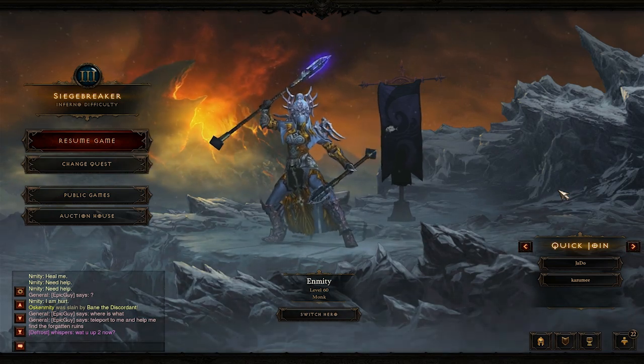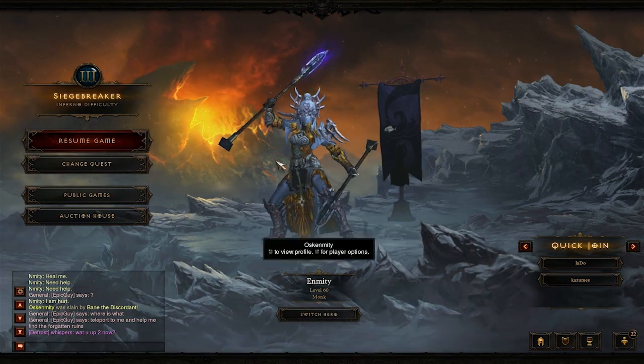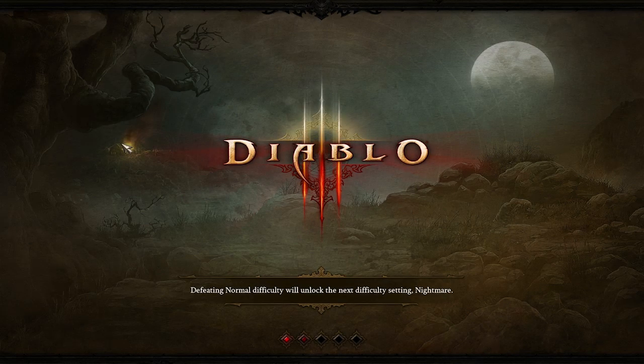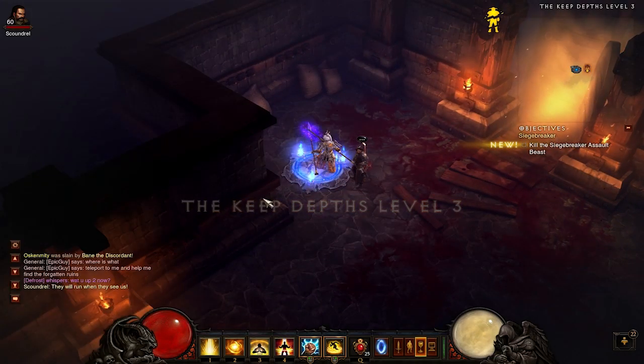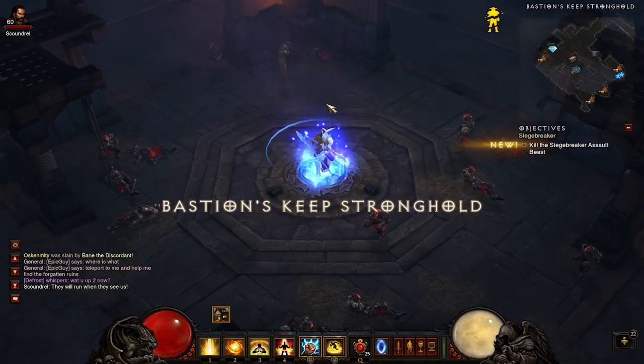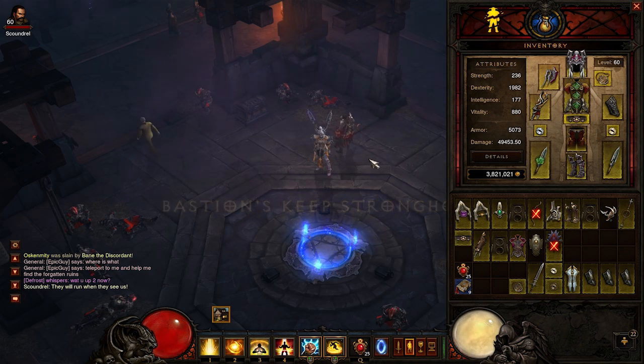Hello again and welcome back to yet another tryhard Diablo 3 guide. Today we're going to be covering Sweeping Winds on the Monk — just a short one today. I'm going to go over how you can use Sweeping Winds to your advantage with a bit of weapon swapping to actually make farming a bit more efficient and easier. This probably will be changed in a future patch, but you're not going to be banned for it. It's not an exploit — it's just a pretty good use of game mechanics.